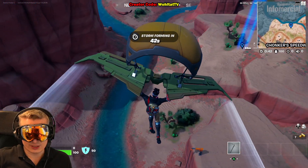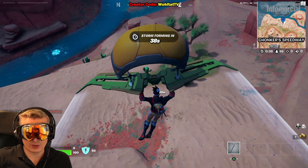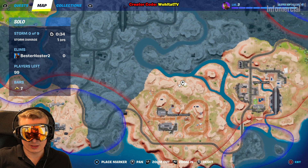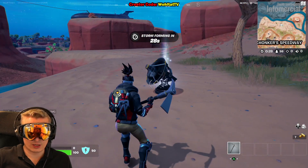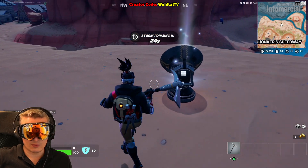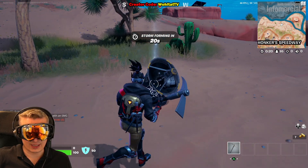All you have to do is destroy the device using your pickaxe. I'll show you on the map where we are - it's north of Chunker Speedway. Simply, when you get close to it, it becomes uncloaked so you can see what you are looking for. This is the thing.